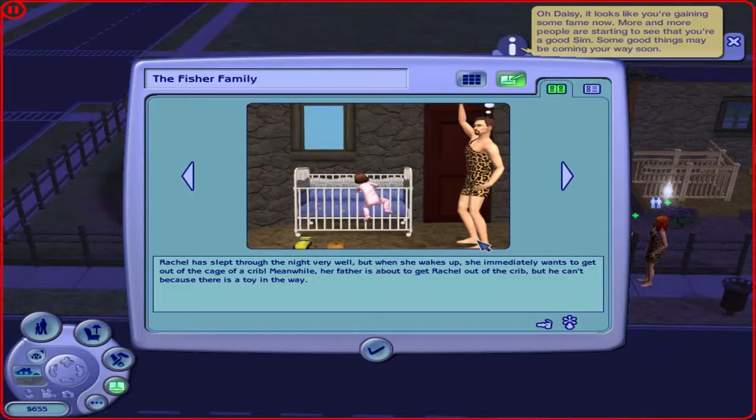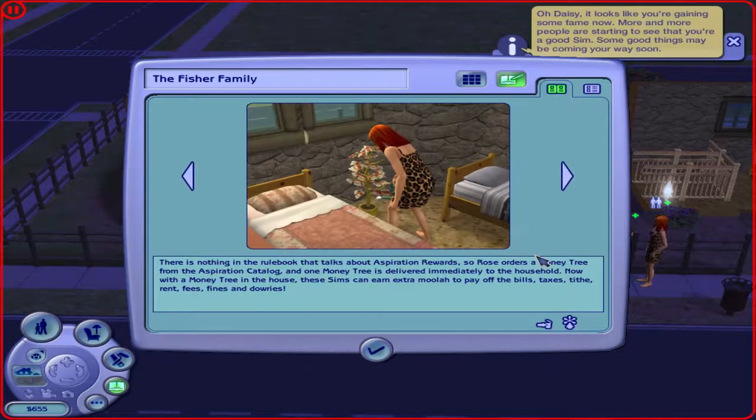Rachel has slept through the night very well, but when she wakes up she merely wants to get out of her crib. Her father is about to get Rachel out of the crib, but he can't because there's a toy in the way. There's nothing in the rule book about aspiration rewards, so Rose orders a money tree from the aspiration catalog, and one money tree is delivered immediately. With the money tree in the house, these sims can earn extra moolah to pay off bills, taxes, tithes, rent, fees, fines, and dowries.